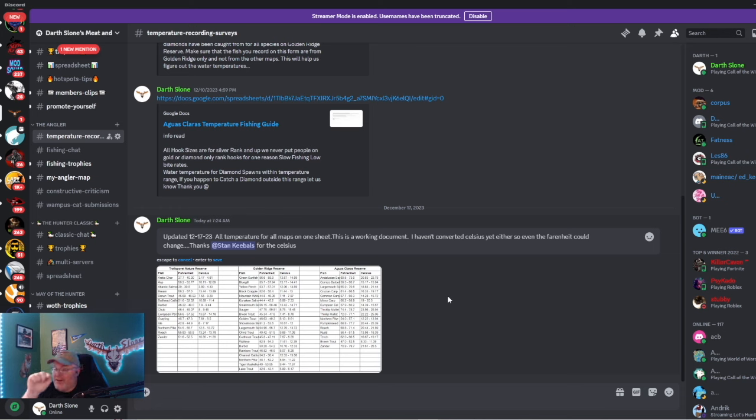Putting it in alphabetical order would have been smart. Look there — 50.28 to 54.2 degrees Fahrenheit. That gold we just caught — now, I have caught golds outside of these temperatures, I will say that. I've just not caught diamonds or seen anybody else that has. If you do have any, let me know and I'll update the chart. I'm sure somebody out there has caught one at 50.1 or 54.5 or something like that — we'll update the chart as we go. Those are the temperatures that have been recorded.